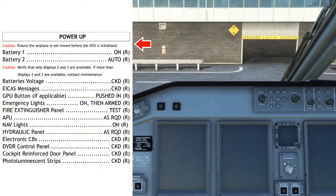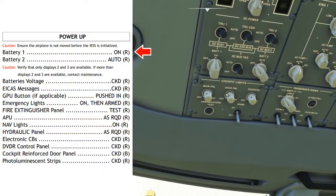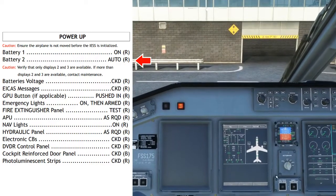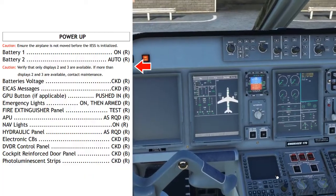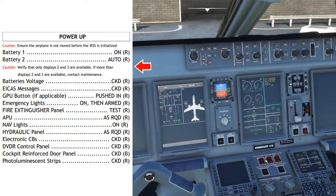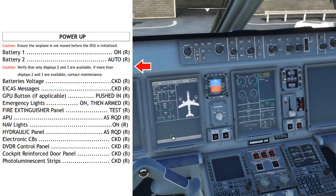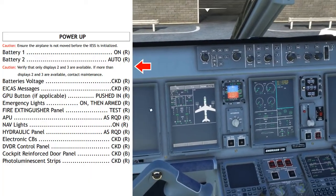Battery 1: on. Battery 2: auto. Immediately upon power-up, the only two displays that should be powered with battery power only are displays 2 and 3. We number the displays from left to right 1 through 5, so displays 2 and 3 should be the only ones that come on when the battery is on. Caution: if more than displays 2 and 3 are available, contact maintenance.